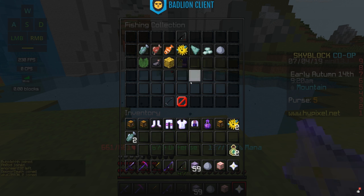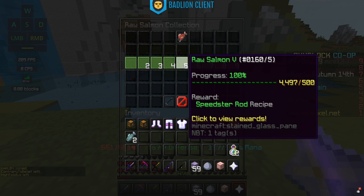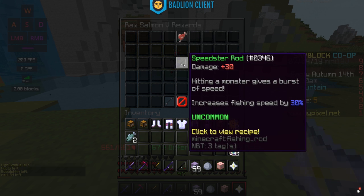After using your prismarine rod or regular rod, you'll want to move on to something better. The first rod that requires a level is the Speedster Rod, which you can get at Raw Salmon 5 — that's 500 salmon collected. The Speedster Rod has 30 base damage; hitting a monster gives a burst of speed, but more importantly, it increases your fishing speed by 30%, which is really good — a 20% increase over the prismarine rod and 30% over the regular rod.